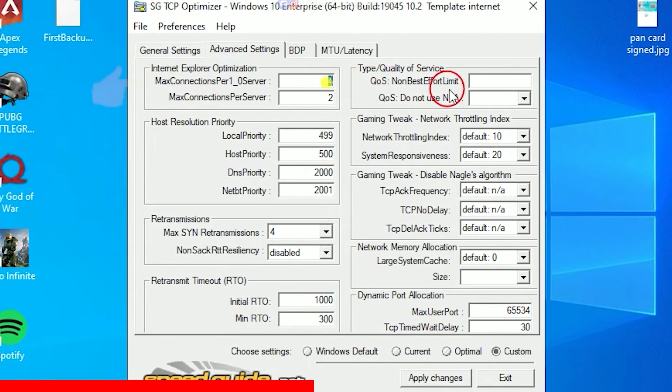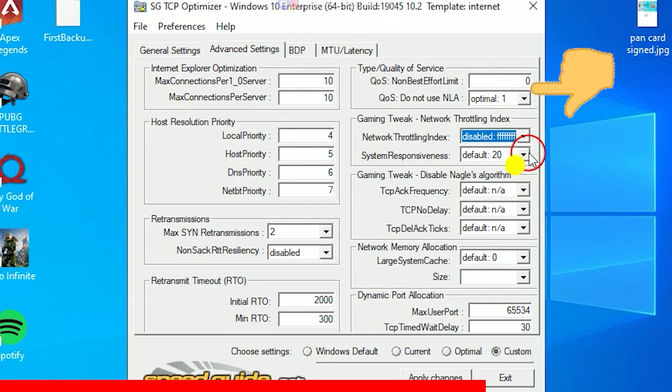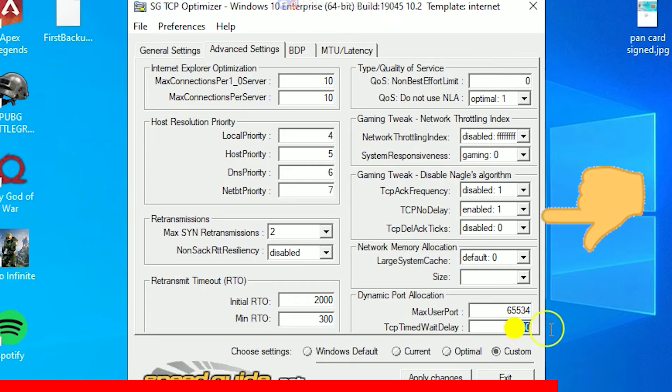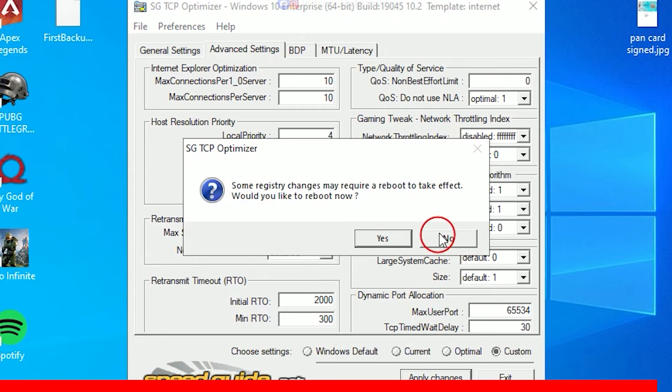Now go to Advanced Settings. Change these two options to 10. Local Priority to 4, Post Priority to 5, DNS Priority to 6, and NetBT Priority to 7. Change Max-Syn Transmissions to 2, Initial RTO to 2000, and Min RTO to 300. Non-Best Effort Limit to 0 and Do Not Use ANLA to Optimal. Network Throttling Index to Disabled, System Responsiveness to Gaming, TCP ACK Frequency to Disabled, TCP No Delay to Enabled, and TCP Dell to Disabled. Large System Cache and Size to Default. Then apply the changes and restart your PC so all changes take place.